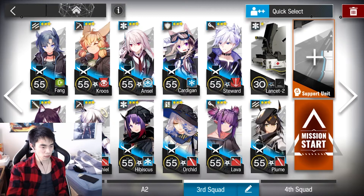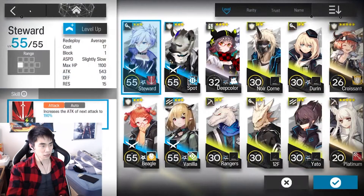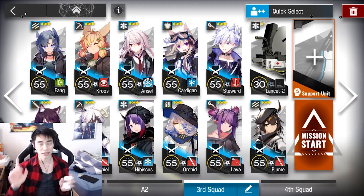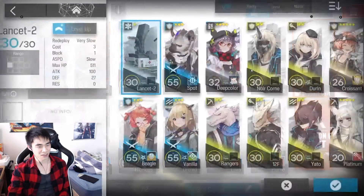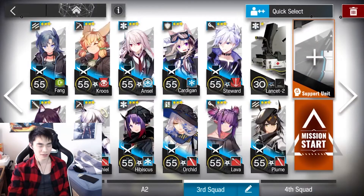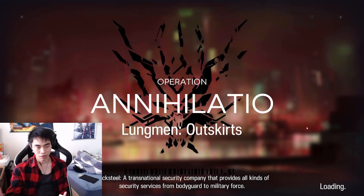Everyone here is capped out for the most part, even their potential, except for Stewie, who's at five. Everyone's skill is currently maxed out at seven, with the exception of Lancet because I can't get the pool robot tags, which is surprisingly rare to be honest. I'll explain the lineup as we go into the game — I think that'll make more sense.